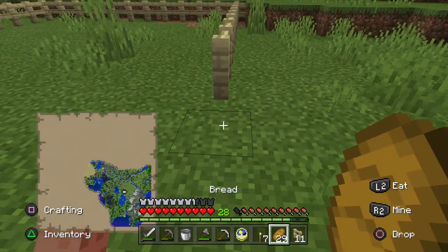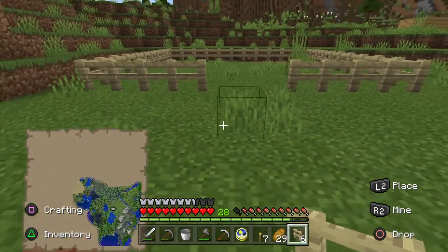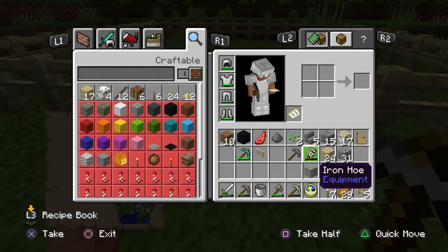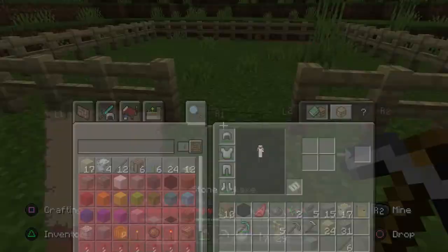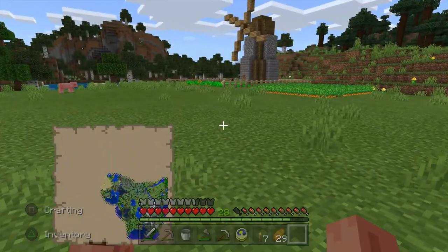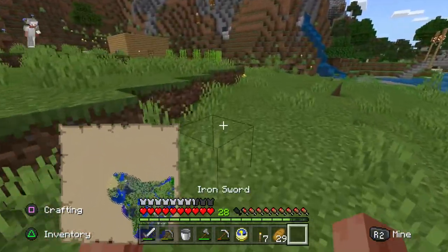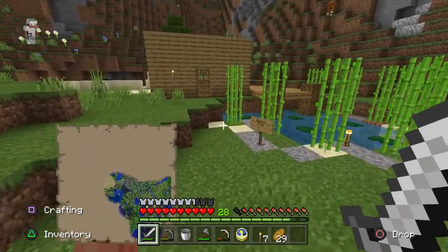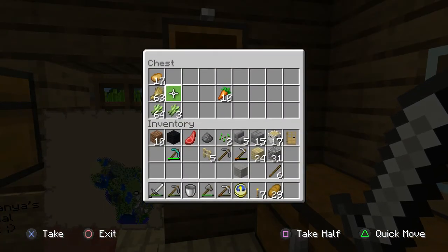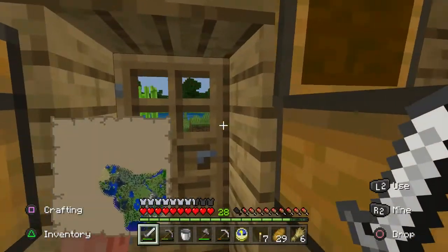Well we'll expand. One, two, three, four — it's not going to be dead in the middle which is a bit annoying. We can probably expand it one this way, so let's put this here, and we'll put our gate there so we can get our sheep in. Right, we take the wheat — we only need maybe five or six just to feed them.